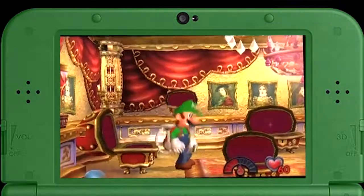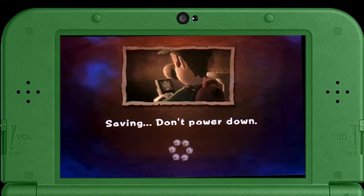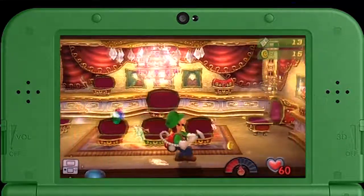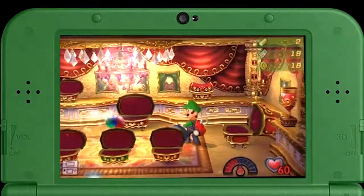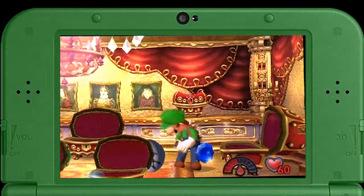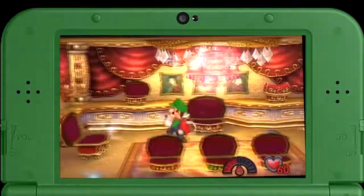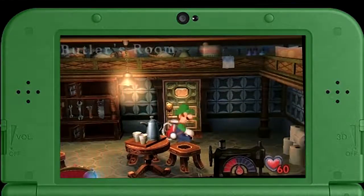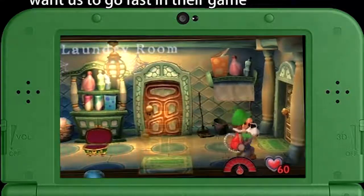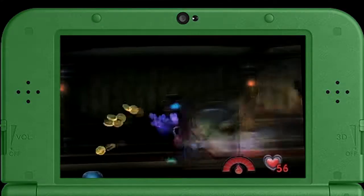Now let's grab the treasure and then leave. I'm trying my best to utilize this setup without jiggling the 3DS too much. Can someone explain to me why Luigi needs to pause every time he picks up a gem or any item? I just don't understand why that needs to be a thing. Now we should be heading to the conservatory.